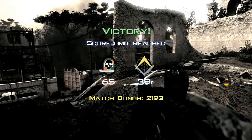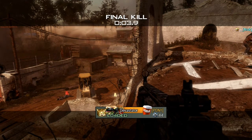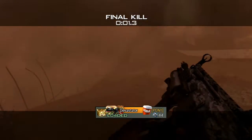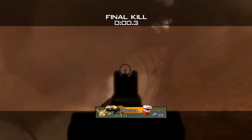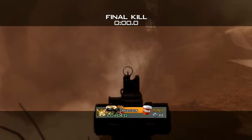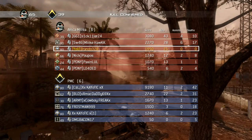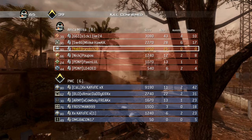Map control is huge on Mission because there are a lot of flank routes and a lot of corners, and that's why shotguns are so great. They're also great for right there — a triple spray mob — and that's why I love the AA-12. Get those sprays like no other.